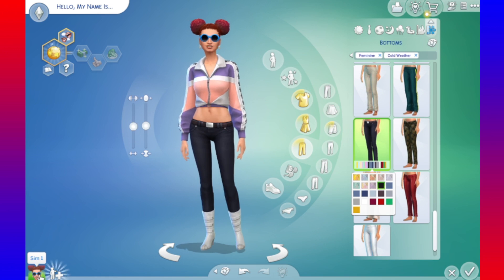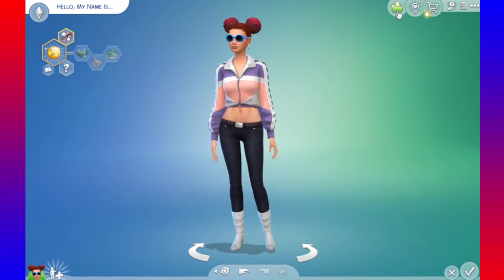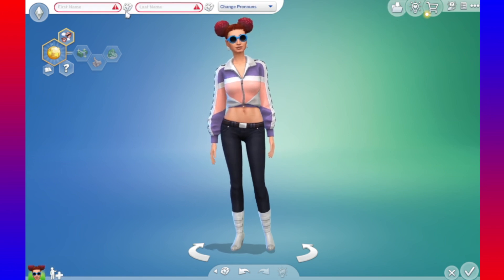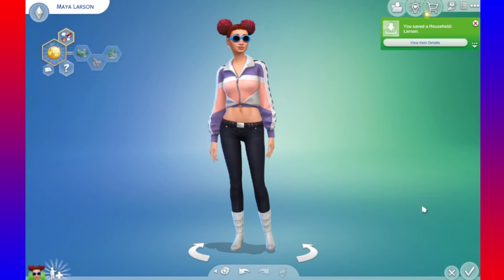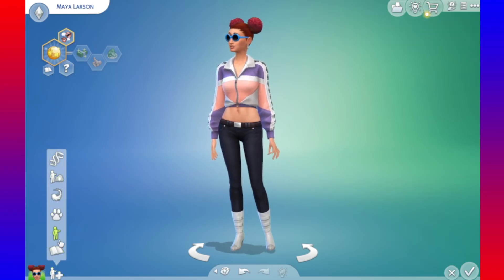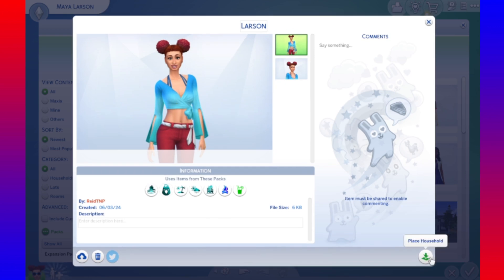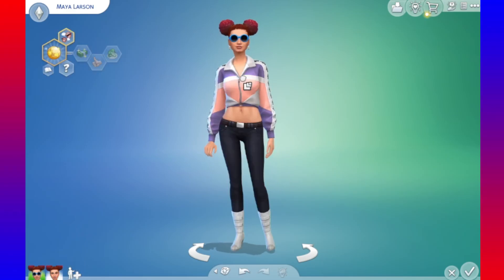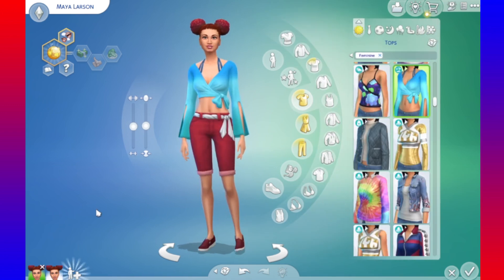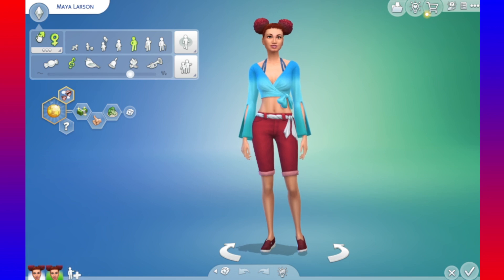Should I copy? Is there a way to copy the sim? Add sim from gallery, play with genetics, cult sim, add pet. The internet comes through again. All right, we gotta save her. Okay, I'll just give her a name — Maya Larson. Save to library. And then we gotta add sim from gallery, my library, and then place. Yes, merge. So this is Maya as the female sim that we have created here today, and it's time to figure out what she looks like as the male sim.